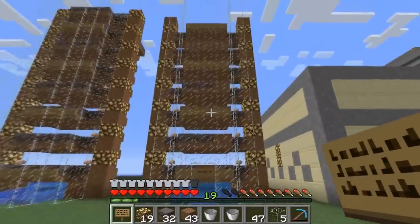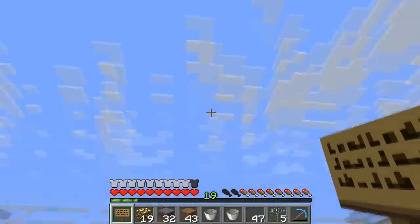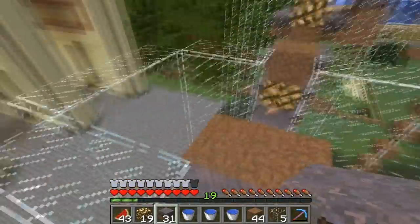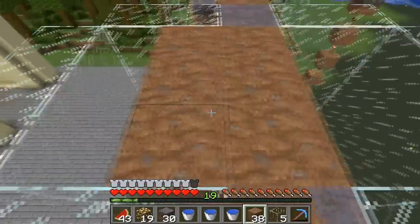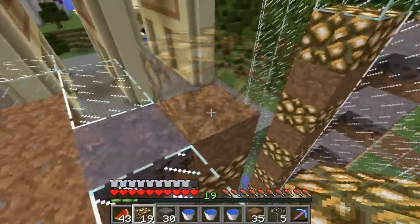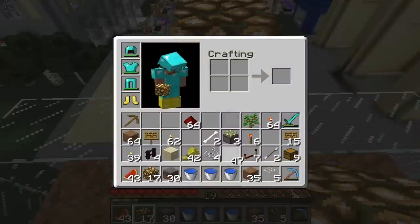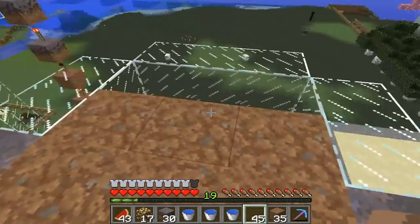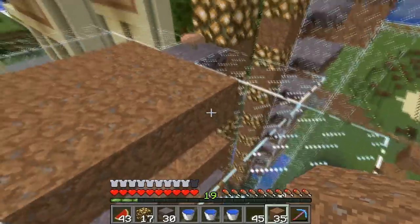We're just about finished our seventh layer. And now we'll build our last eighth layer, which is done just a little bit differently. So we'll put our mycelium and dirt platform down the same way we've regularly been doing it, so three by three. We'll also add in our glowstone and plant our mushrooms in the same way. But instead of putting signs on the back area, we'll be putting dirt blocks instead.